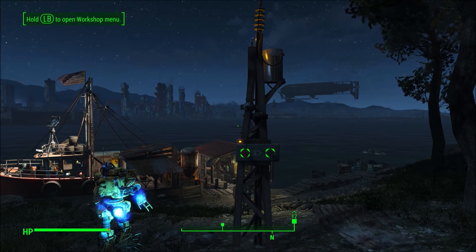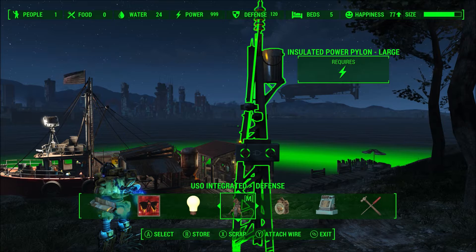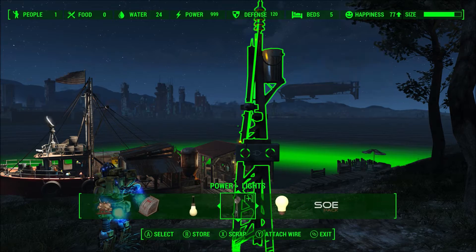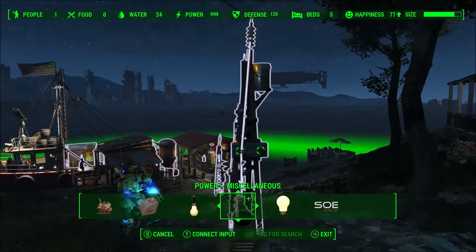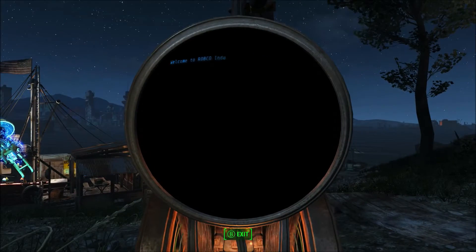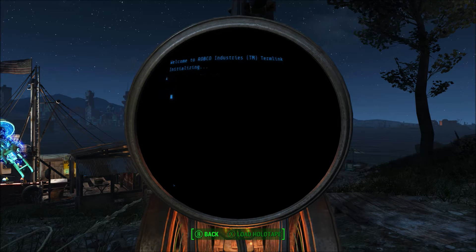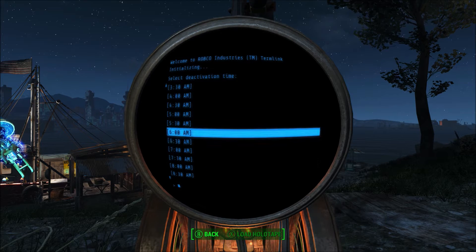Let's go ahead and program our clock switch. I'll use a very handy device from the Electronics mod called a self-powered terminal — it only makes one power, but that's enough to program a clock switch. The nice thing about doing it this way is that I can program just that one clock switch without disconnecting other circuits or accidentally changing things elsewhere in my settlement power grid. I want the light to turn on at 8 PM and turn off at 6 AM.